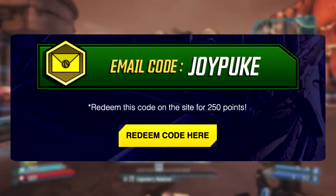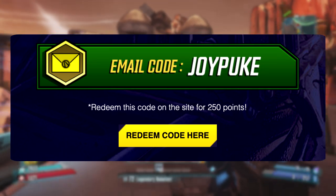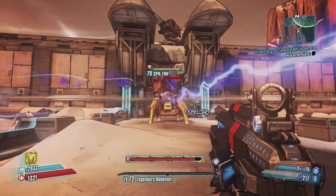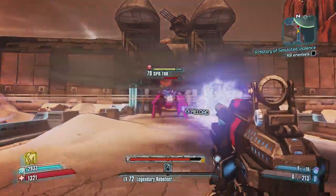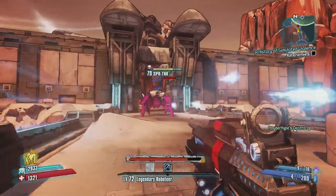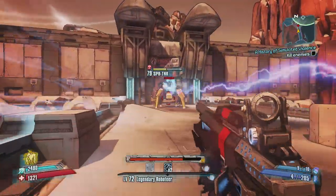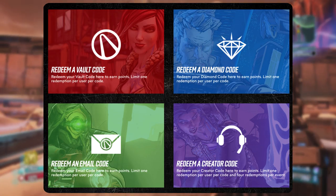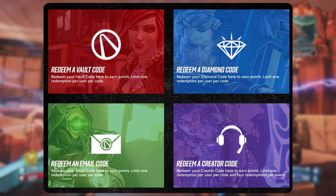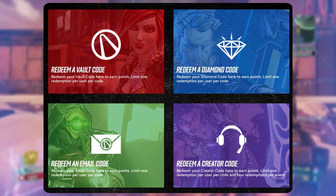Along with that, they gave an email code which says Joy Puke, and can be redeemed for 250 points. They also reworked how codes work on their website. There are always shift codes, which is what you use to redeem golden keys — they're longer codes. But now there's also vault codes, diamond codes, email codes, and creator codes. The creator codes are usually used for their bigger events where creators are involved.